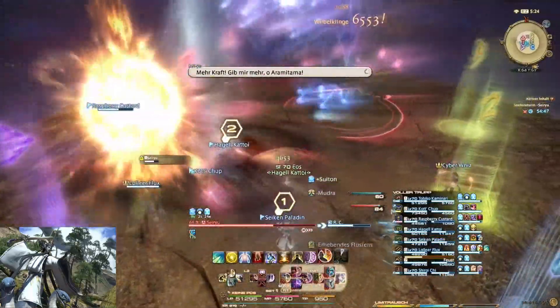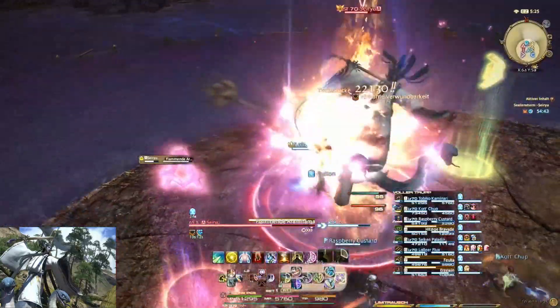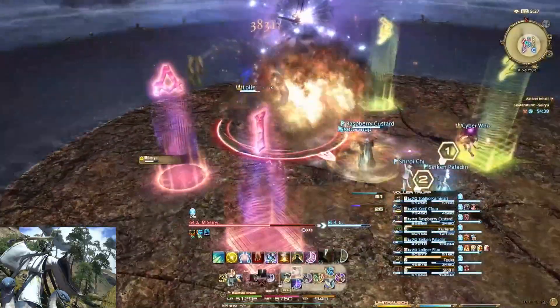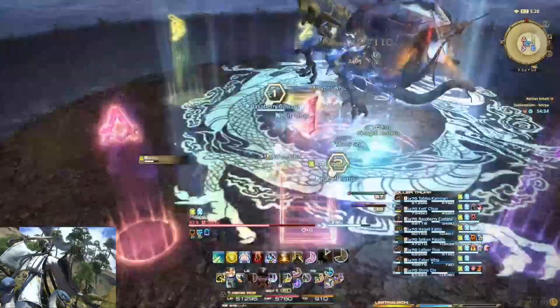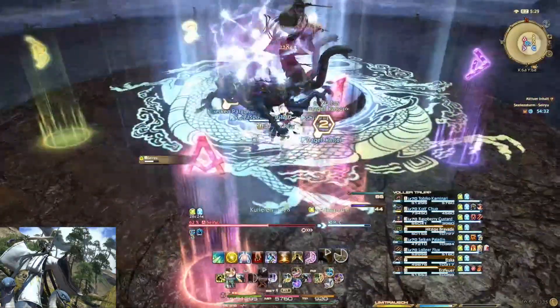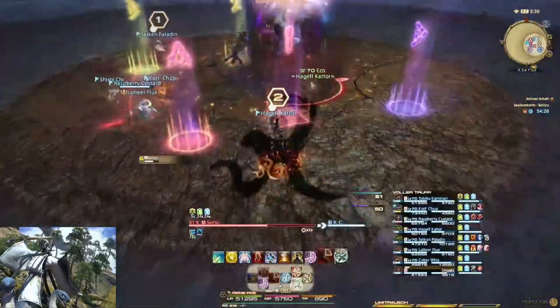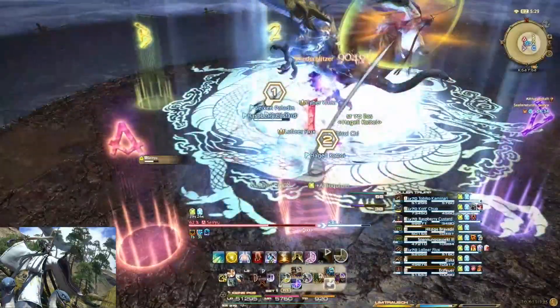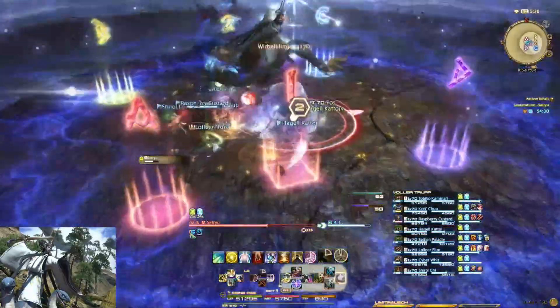Sairio ist nun in die flammende Aramitama-Phase übergegangen – er wird wesentlich stärker sein und neue Fähigkeiten haben. Hier sehen wir zuerst das Drachensymbol und danach Yin und Yang. Das bedeutet: zuerst drinnen stehen, dann außerhalb. Sollte das Drachensymbol zuletzt nach dem Yin-und-Yang kommen, dann macht man es andersherum.